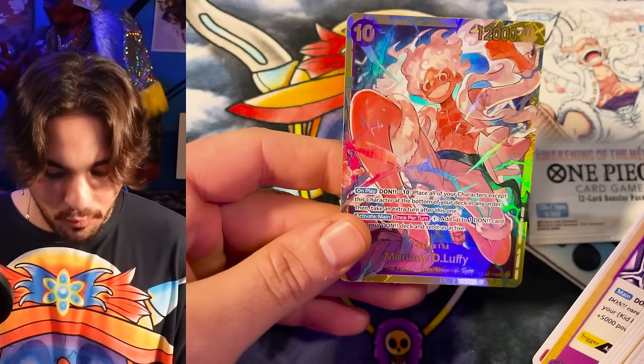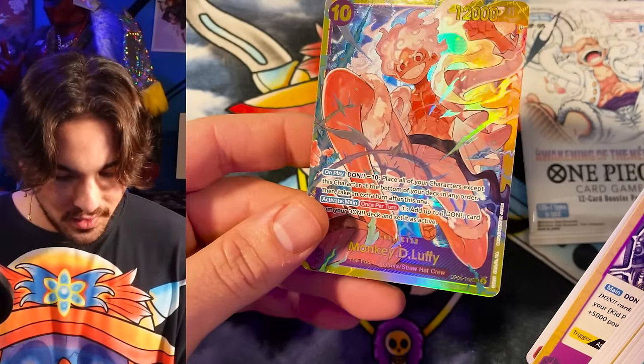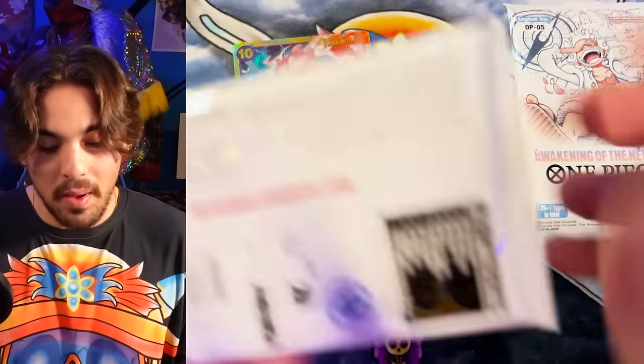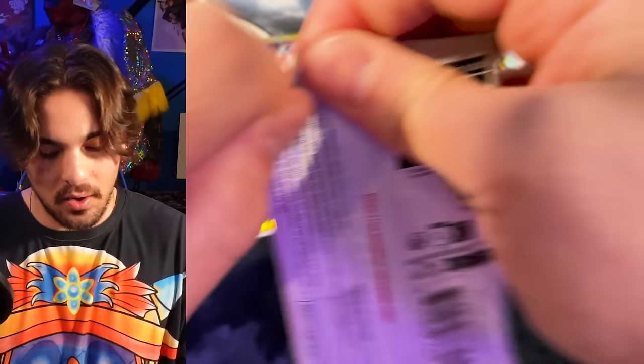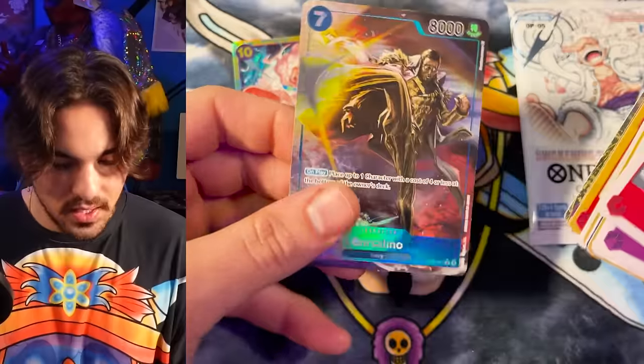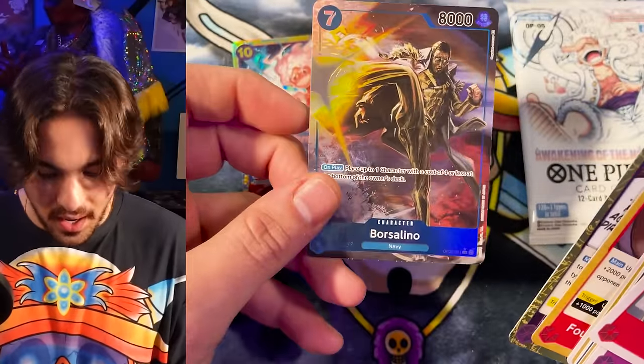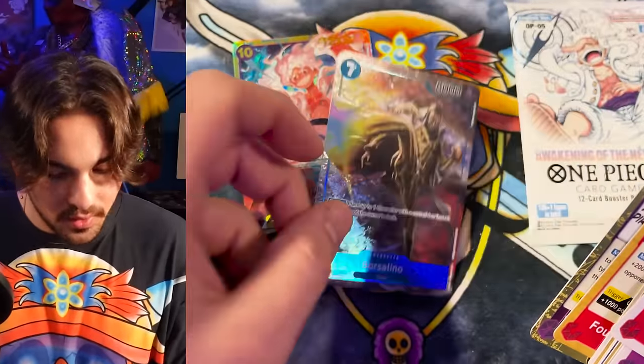First secret rare Luffy! Look at that English text — very cool. Bellow Betty altar leader — all the altar leaders in this set are so sick. Kizaru, all right, starting out not super strong but a good looking card at least.